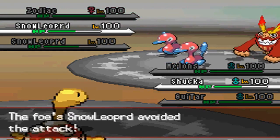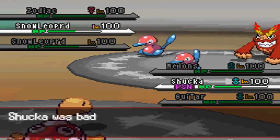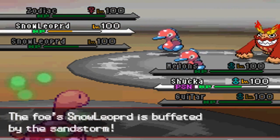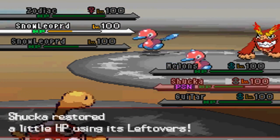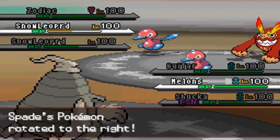I go back into my Shuckle and go with Stone Edge — and what do you know, it misses. He's gonna get off a Toxic on my Shuckle, which really hinders it, because the Toxic count does not reset during rotations.